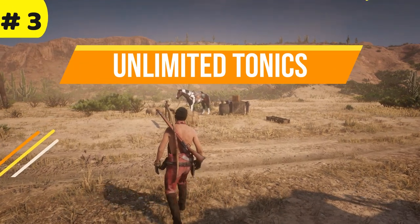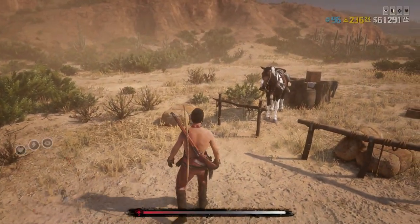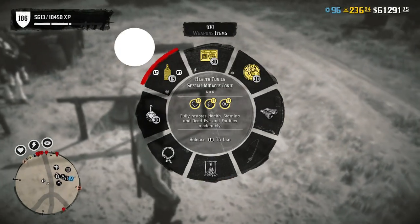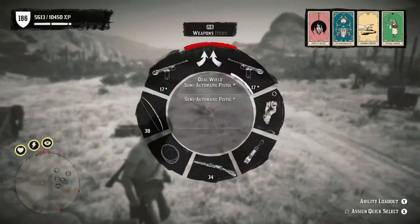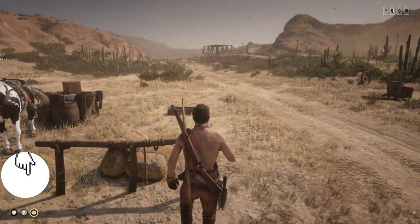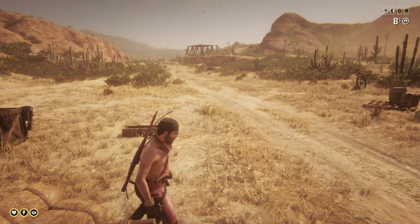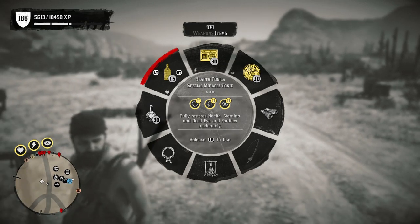Coming in at number three, we have the tonic trick. This is going to allow you to keep drinking tonics over and over without wasting any. This also works with food as well, so keep that in mind. Pull out your weapon wheel, go to the tonic, and drink it. As soon as you drink the tonic, jump over an object — I like using this at camp since it's close. When you open your weapon wheel again, you'll see you still have 15 and your cores are all the way yellow. Very neat trick.